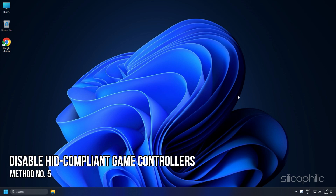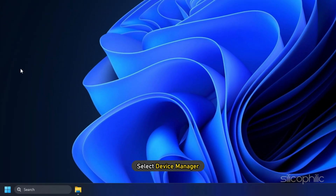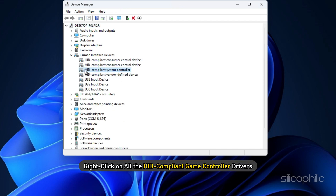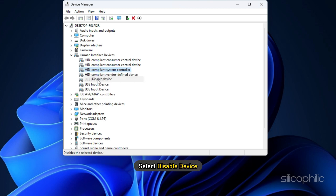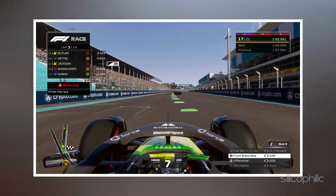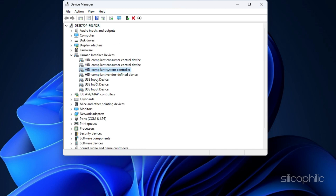Method 5: The next thing you can do is disable all the HID compliant game controllers. Right-click on the Start menu and select Device Manager. Expand Human Interface Device. Now right-click on all the HID compliant game controller drivers and select Disable Device. Now run the game and see if that solves the issue. If it doesn't, try re-enabling all the HID compliant game controller drivers and see if that solves the issue.